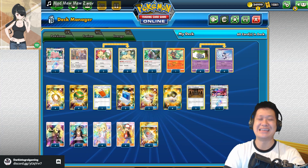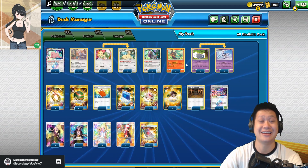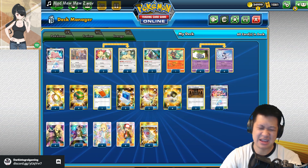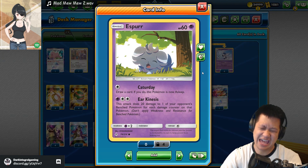Hello everyone, it's Donald. Welcome back to my kitchen. On this menu, I'll be serving you the Caturday deck. This is a deck where it's cheap, all your Pokemon attack for free, there are zero energies in this deck, and this will blow up GX Pokemon. Esper!